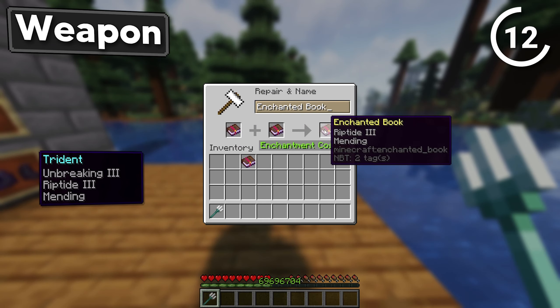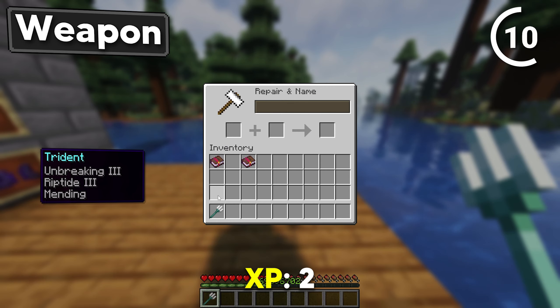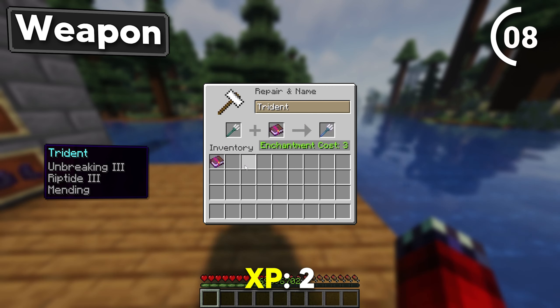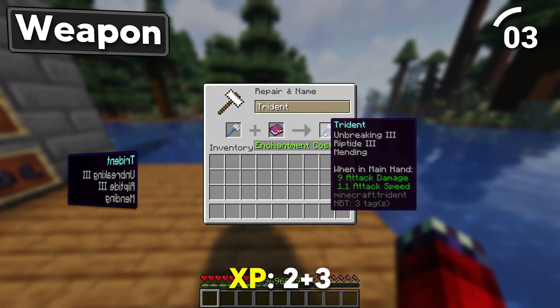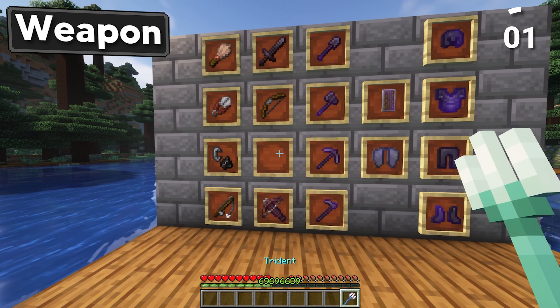Add Riptide 3 with Mending. Then add the Unbreaking 3 book straight to the trident. And finally combine the trident with the book for an overpowered aquatic weapon.